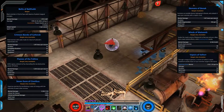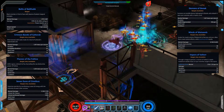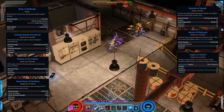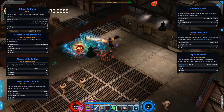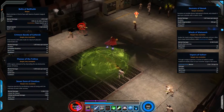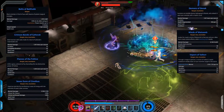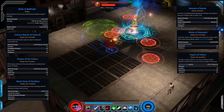We then have Demons of Denak — another mental damage DoT where enemies hit will regenerate 350 health for you. This works really well with Crimson Bands of Cyttorak: immobilize the enemy and throw the demons on them to get health back — a great combination. Next is Winds of Watoomb, a large knockback skill that does a fairly high amount of damage, great when surrounded and needing breathing space. Finally for incantations, Vapors of Phaltar lets you cast a large-area mystic storm with lightning bolts hitting enemies — a really nice-looking skill.